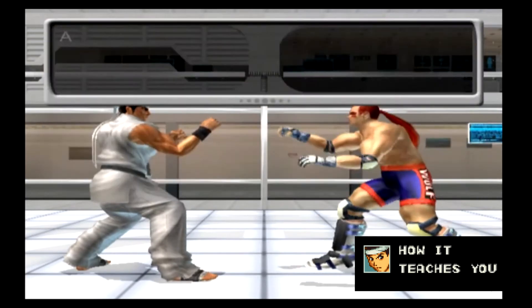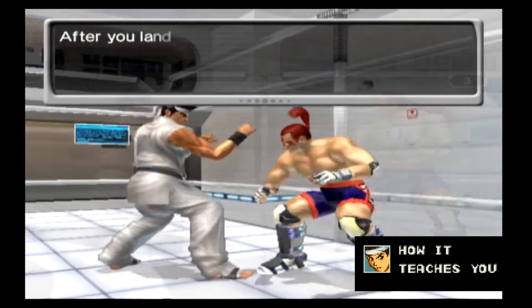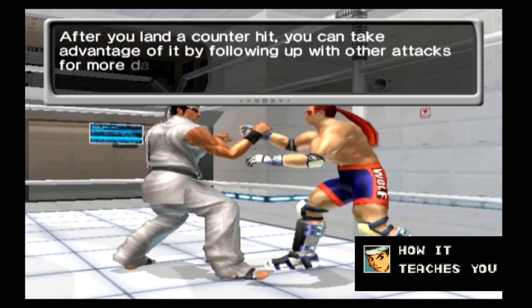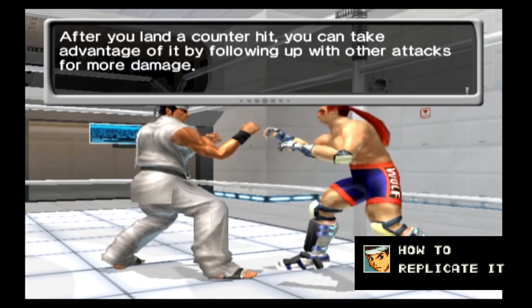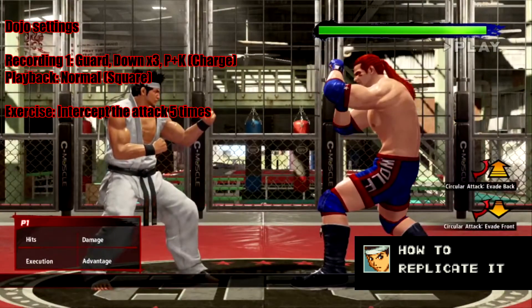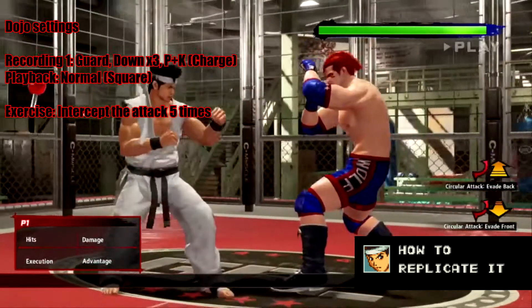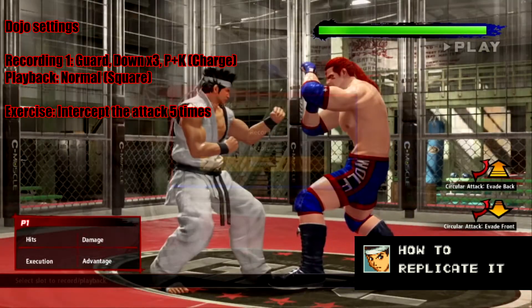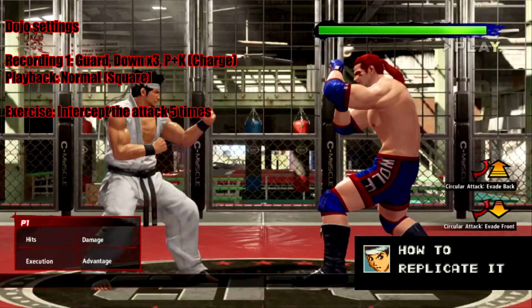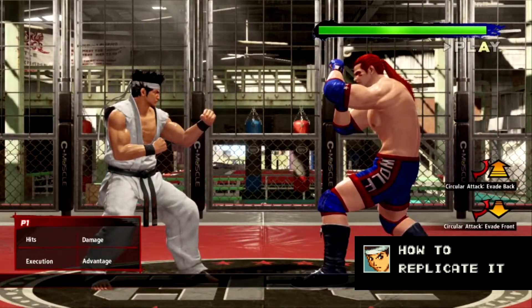Why it's teaching you this: counter hits act as a reward system for understanding the main Virtua Fighter attack system. The tutorial demonstrates that fast moves can beat slower moves, that interrupting moves is a valid strategy, and shows you what counter hit opportunities might look like and the reward for identifying and taking them. How it teaches you this: the tutorial asks you to interrupt the opponent's attack with a counter attack. With the assistance of a countdown, Wolf performs a slow charge move that's easy to react to, which you can beat with a variety of moves at various levels. To recreate this, select Wolf or anyone with a chargeable attack as your dummy.